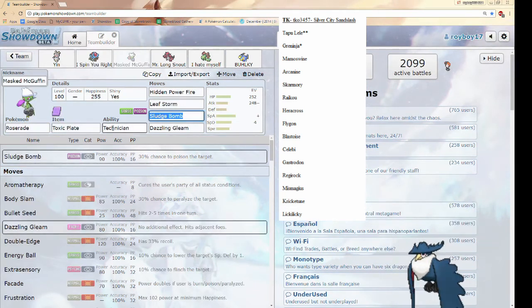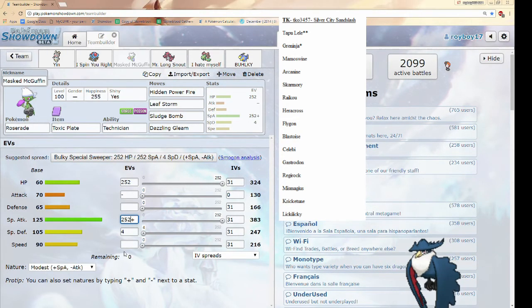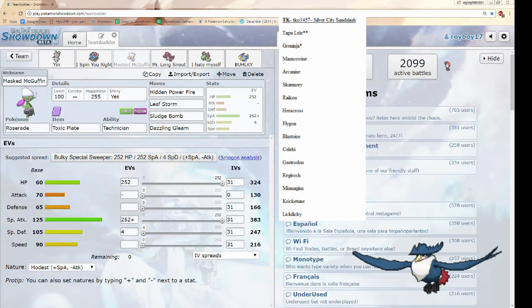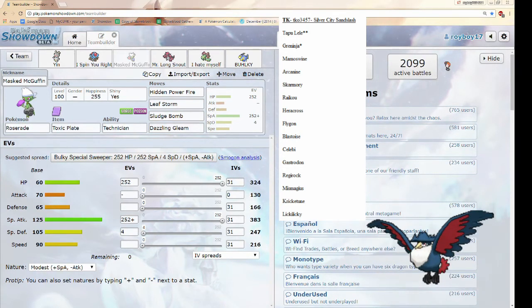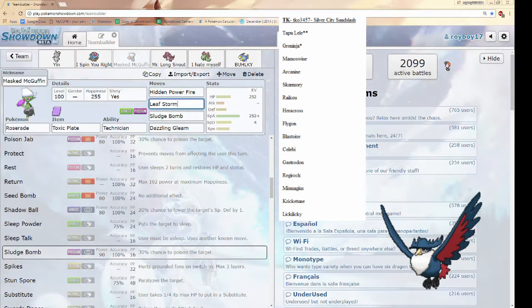Roserade is my second Poison type. Running Toxic Spikes because I don't want the chip damage of Life Orb on Roserade since I don't feel like it'll be doing too much. Those EVs are wrong — that should be here. So this is going to be one of the mons I throw out during Trick Room. I may change it to Timid 252 in case I want to run it faster. Hidden Power Fire is mainly for Skarmory — if I get rocks up and HP Fire it dies without Sturdy. It also kills Heracross, Celebi, and Kricketune. Sludge Bomb has a chance of poisoning, which is quite nice — if it poisons, it dies.